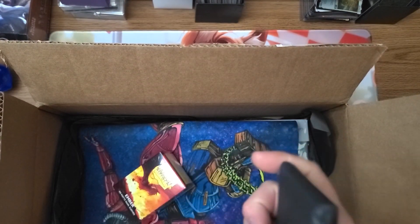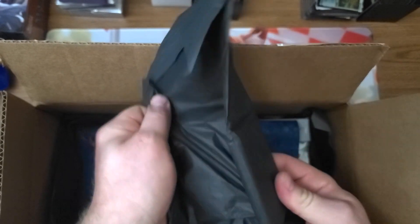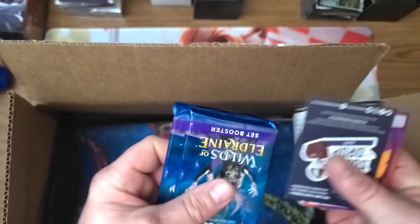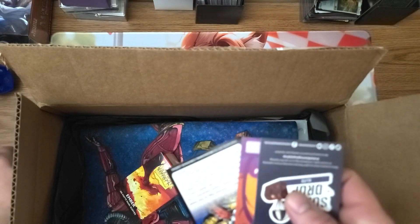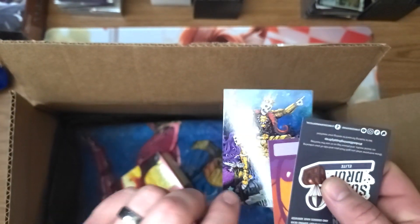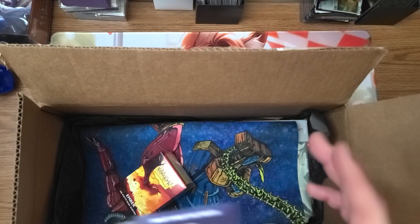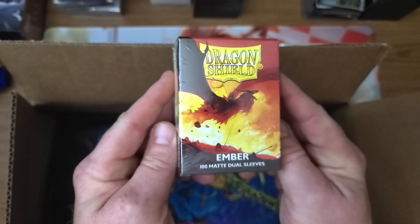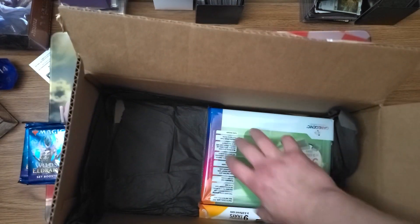Let's see what packs we got here. Only two packs — I wonder if they'll be a premium magic product. It's some Wilds of Eldraine. Of course there are little fun inserts here that come with it; talks about the back of the artist. I believe these artists are the ones they team up with to make these play mats. And we can always use some more sleeves, especially from Dragon Shield.